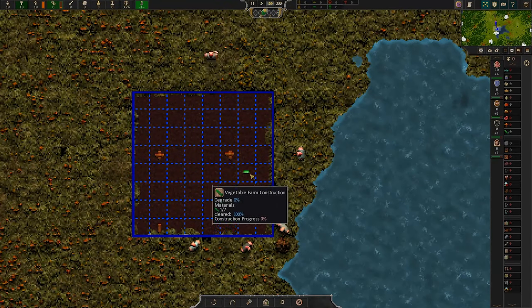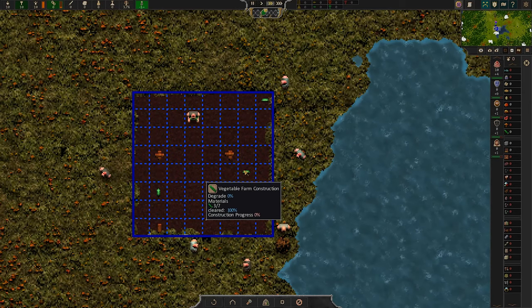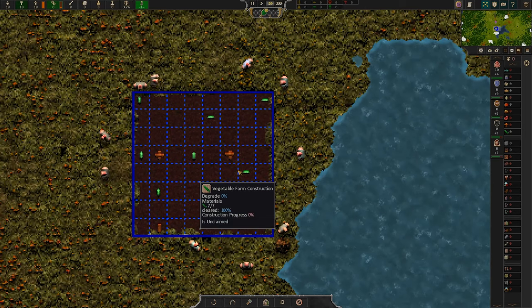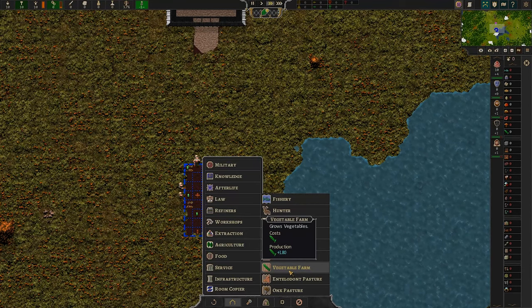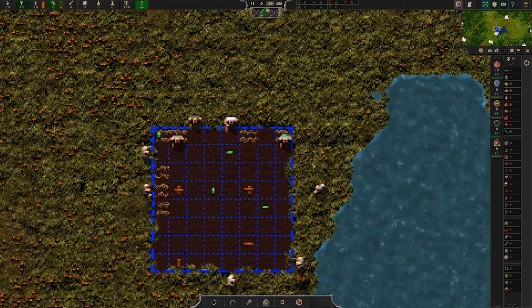Construction progress is 0 — why? I see: they need to put 7 vegetables into this before it can be constructed. So building the thing required vegetables in order to start. That makes sense — you have to seed a farm, presumably.